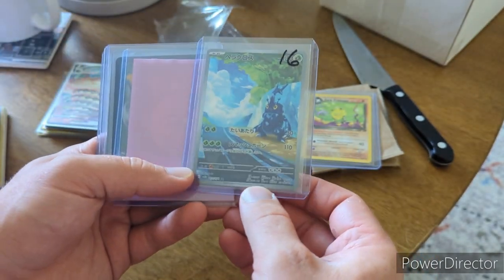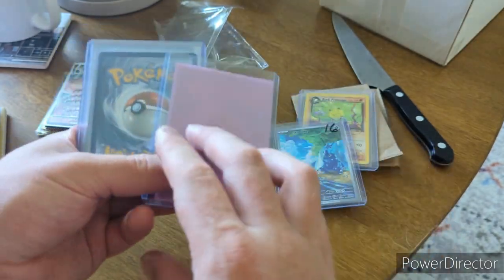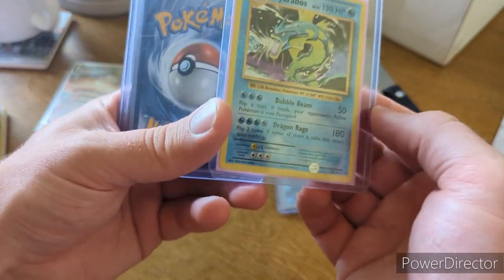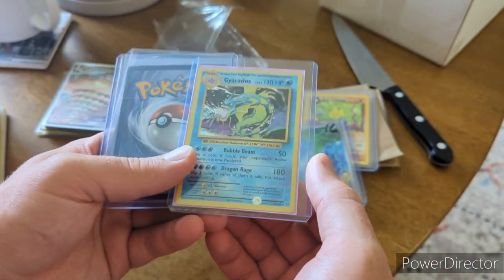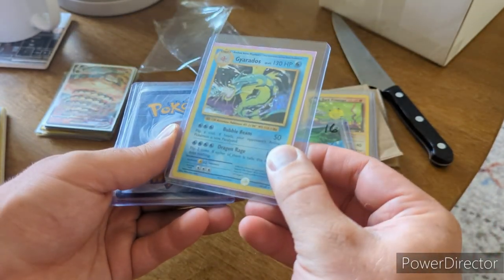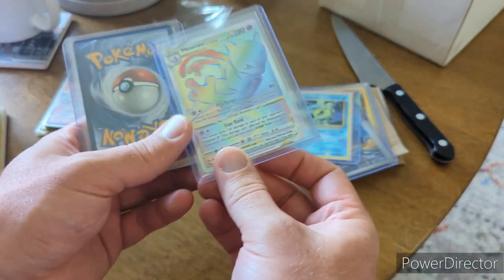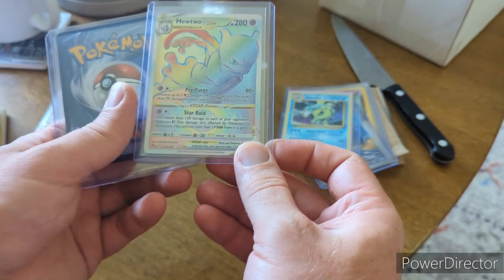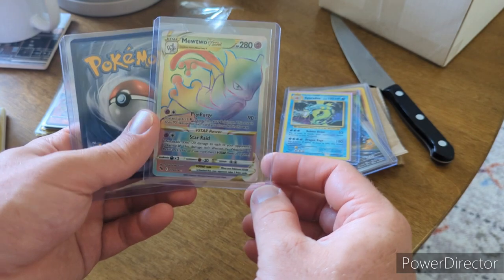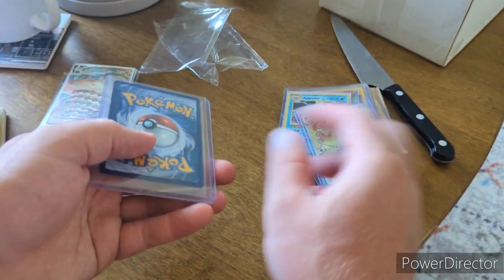Next up we got a Heracross Japanese Secret Rare. We have a Gyarados from XY Evolutions — not a base set Gyarados but still very cool. I love that holo. And we have the Mewtwo V-Star Rainbow Rare — very excited to have that. I love Mewtwo, who doesn't love Mewtwo?